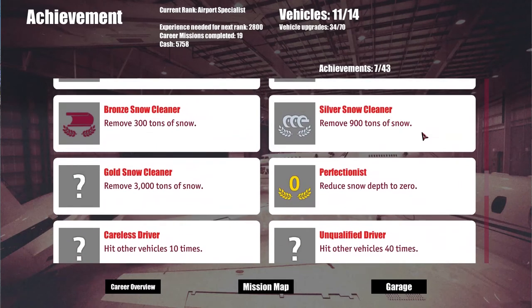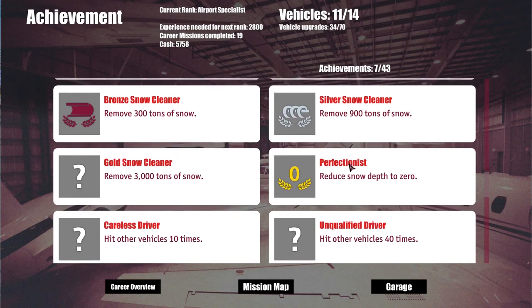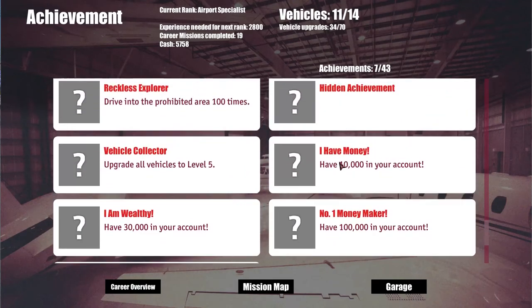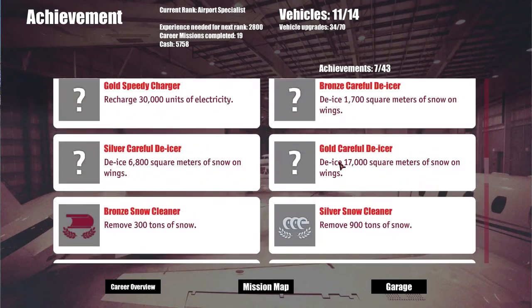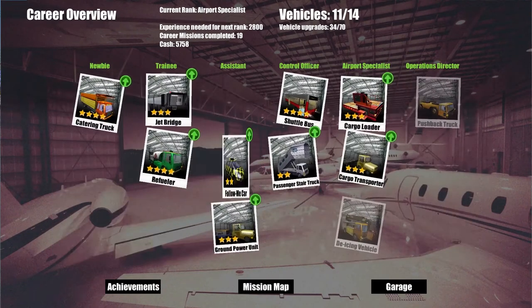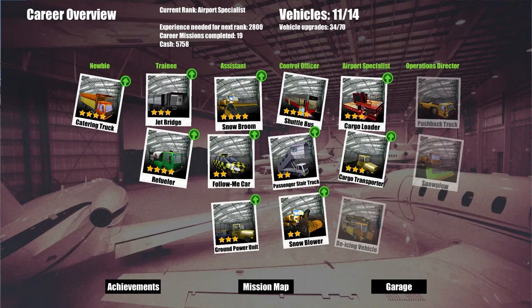Look at this - we are a Silver Snow Cleaner, we removed 900 tons of snow! That's good - we were doing a lot of that, especially in the last couple of episodes. Those are all the achievements we have done, we still have a lot more to go obviously. We're gonna end this episode here, keep it nice and short during the airport specialist ranking up because it's gonna take a long long time. Remember guys, hit that like button, subscribe to my channel, and as always thanks for watching - have a great day and I'll see you next time!